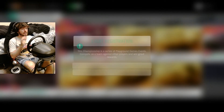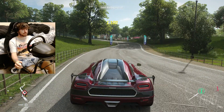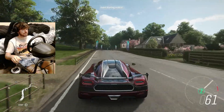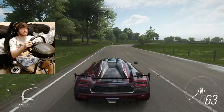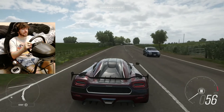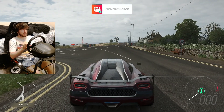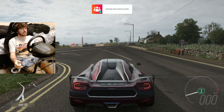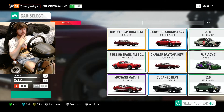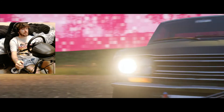All right, let's give the playground games a shot. So the first online event that we're gonna attempt here — we're just coasting in neutral, it's silent. All right, so we're gonna be learning how to take off in a manual car. A-class — oh, this is probably gonna be off-road. I'm the only one with a rally suspension it looks like.